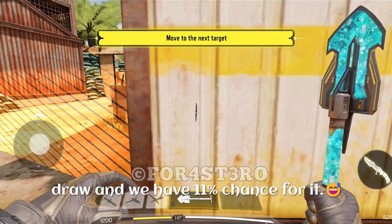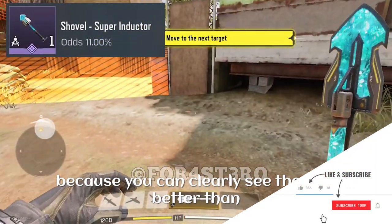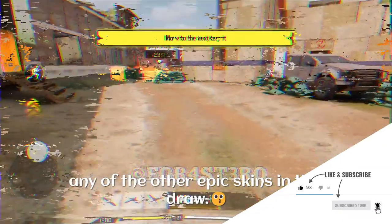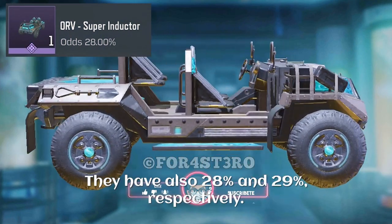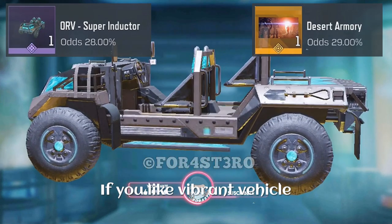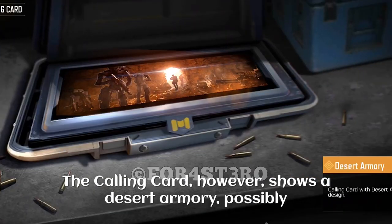After a very long time, we have a shovel skin inside a lucky draw, with an 11% chance. The shovel skin undoubtedly looks great in-game because you can clearly see it better than any of the other epic skins in this draw. The final two items are the ATV and the calling card, with odds of 28% and 29% respectively.